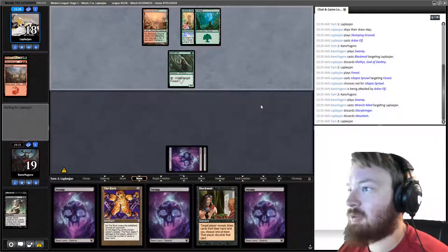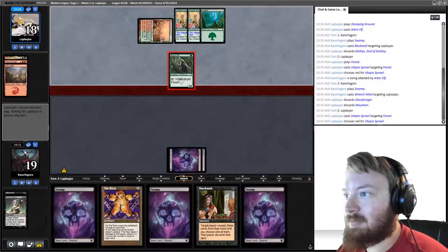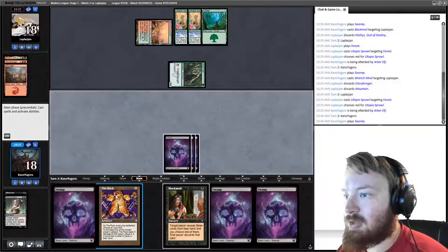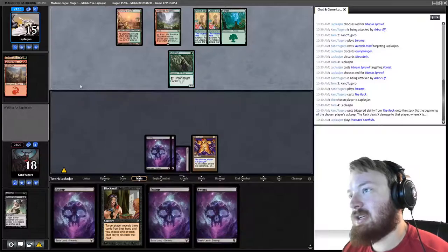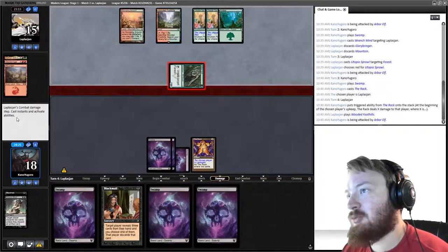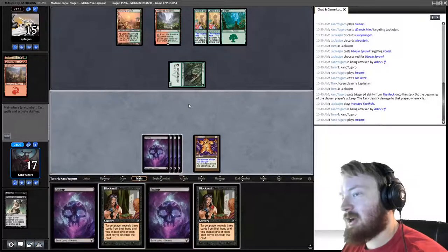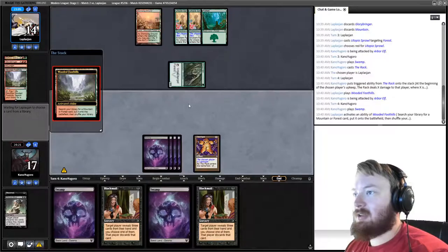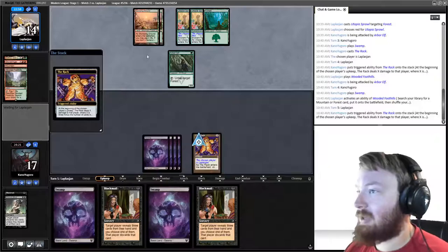Opponent draws another Utopia Sprawl and passes with one mana. We untap, drawing too many lands — play a Rack and pass. Opponent takes three, goes to 15. I don't know why they wouldn't hold lands to mitigate Rack damage. They fetch, pay a life going to 14, which changes the clock. They take three and go to 11.